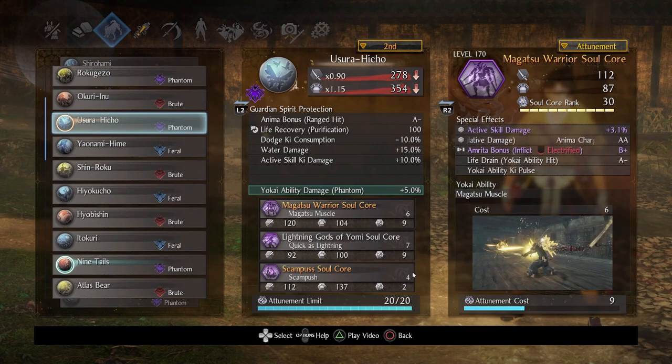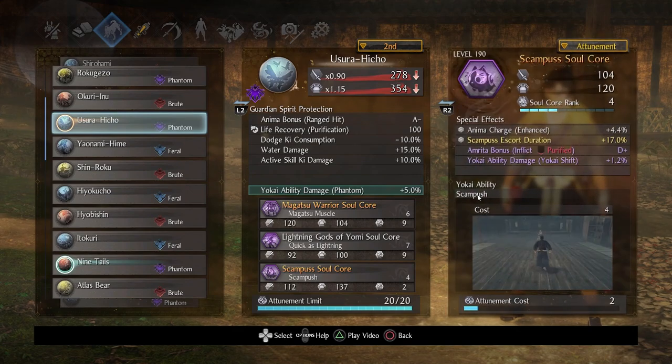This soul core also has one of the lowest attunement limits, so I was very strapped for which soul core I could use. The only real choice was Scampus, which is actually pretty good. The Scampus animation is really fast in both startup and recovery time, so you can use it as a quick reposition. It can knock targets down — humans specifically if they're on low ki — and help get you that final blow. Just be aware that if you take hits while the animation is playing, you will take ki damage, so use it to maneuver rather than to dodge through attacks.